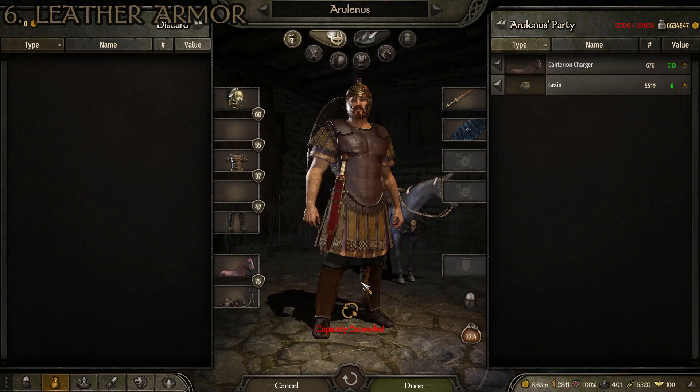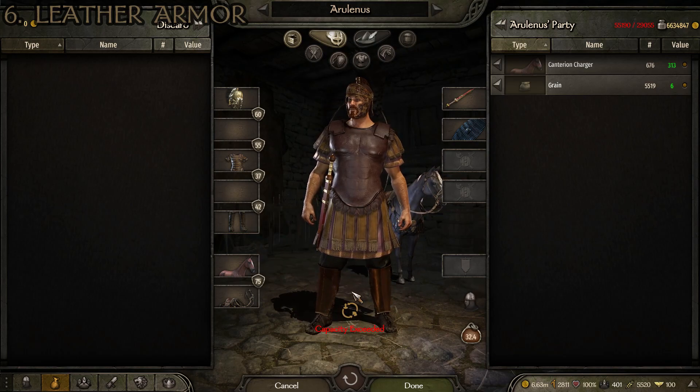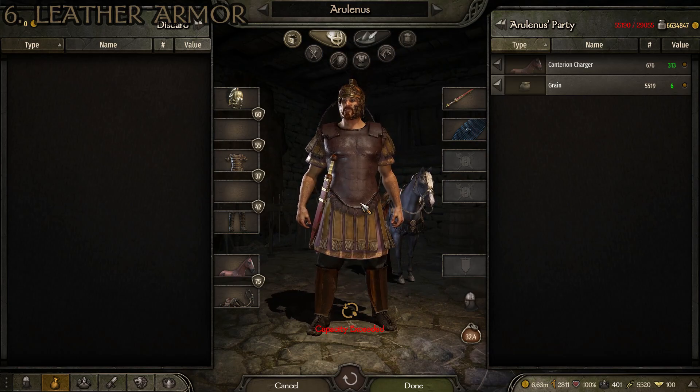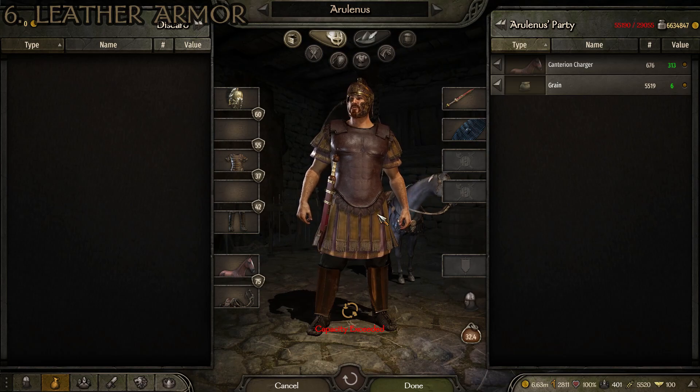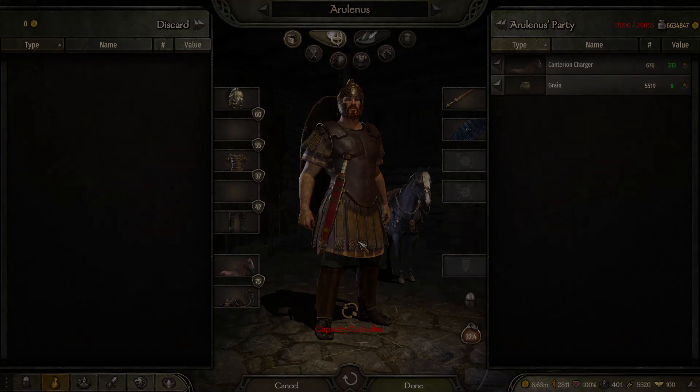The leg armor matches the accents rather well. The total weight for the suit of armor is 23.3 kilograms, so not all that heavy, and it has an average armor rating, or AAR, of 48.5. So even though it's the lightest suit on this list, it is still quite good. That is number six, the leather armor.